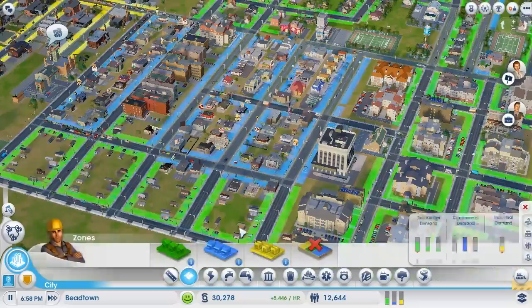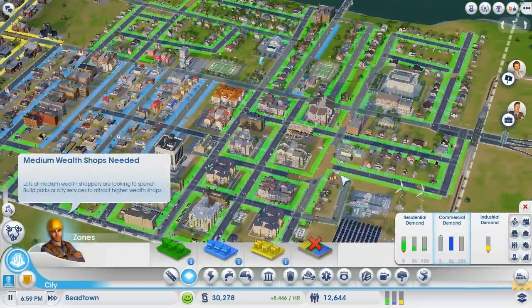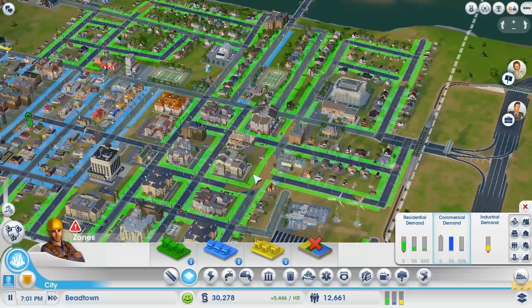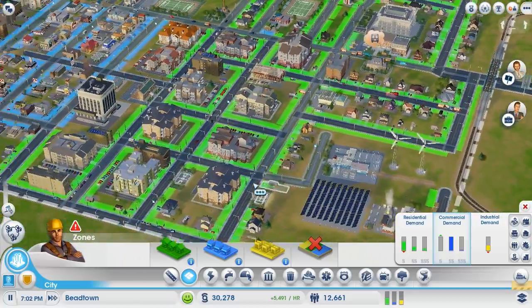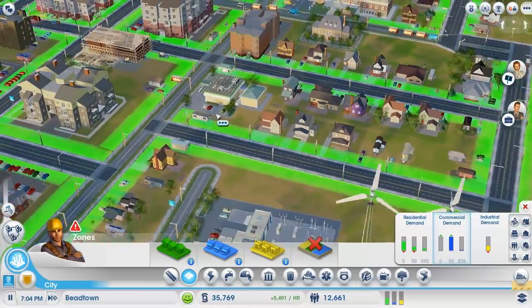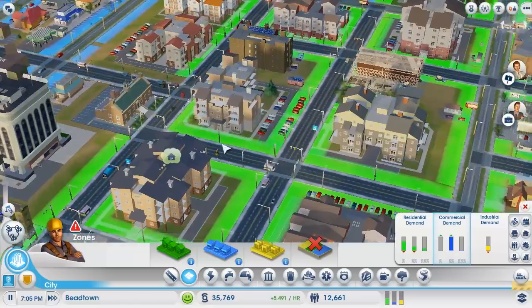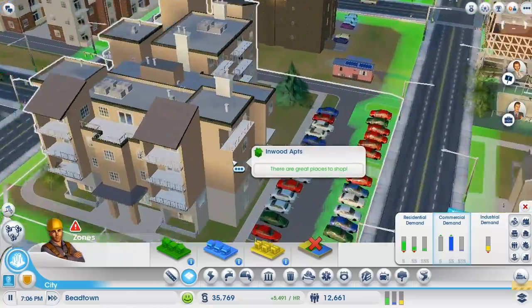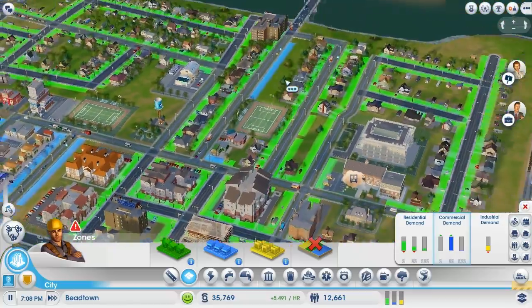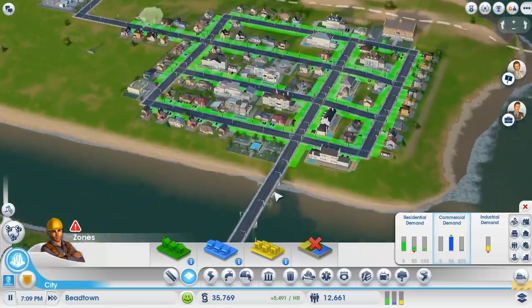How you do it is you pick zones, and each zone represents different types of life. The green is residential, and that's where your sims will be living. You start out with little mobile homes, and as you urbanize more and grow in population, you grow into apartment buildings. I've even populated people on the other side of a bridge I built.